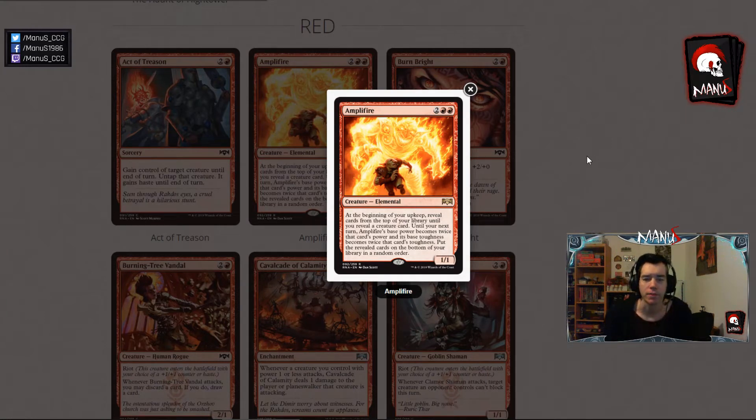Next we have Amplifier, a kind of interesting card. In Constructed it's a bit too gimmicky and fragile, but in Limited this seems like a fairly strong 4-drop. At the beginning of your upkeep, it reveals cards from the top of your deck until you reveal a creature card, and until your next turn Amplifier gets twice the power and toughness of that creature. So if you reveal a 2-2, Amplifier becomes a 4-4 until your next turn, so it also blocks with those stats. The revealed cards are put on the bottom in random order, so you're not milling yourself but also not enabling graveyard synergies. All in all, a pretty strong 4-drop in Limited.